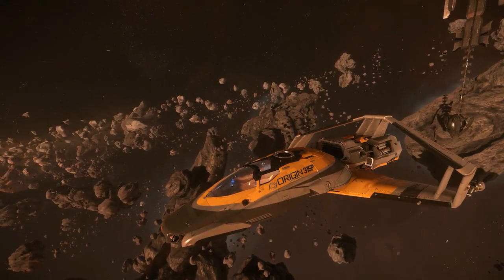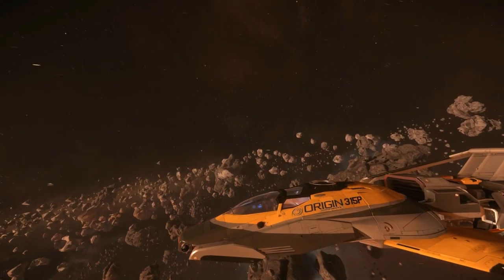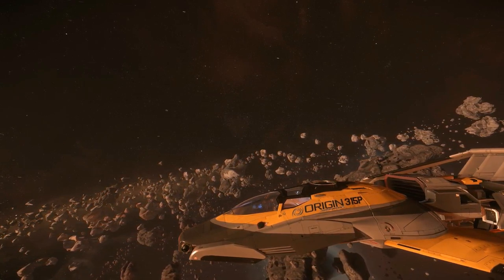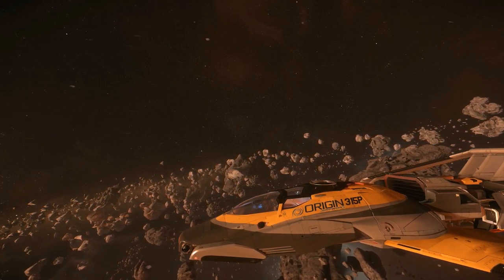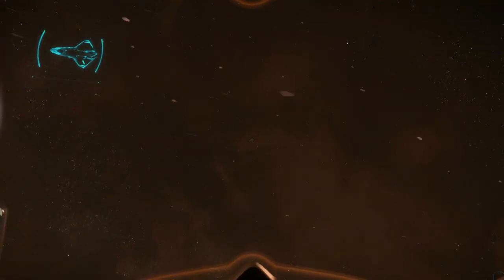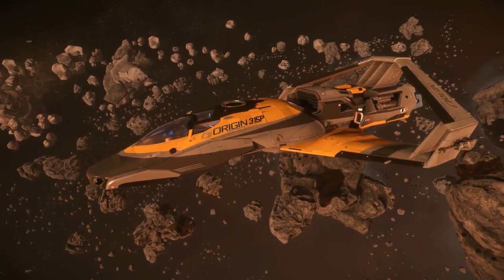It is a very good option if you want to go faster, further, and discover more points of interest, with more opportunities to make profit out of discovering locations you can sell to the highest bidder. A personal note: the 315P is the most beautiful vessel we are going to see today, and it shares with the Mustang Beta the best visibility from the cockpit — something I find extremely important in a first-person game like Star Citizen. With the planned rework of the 300 series, I hope it will become even better.